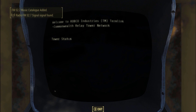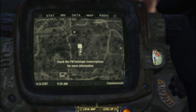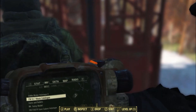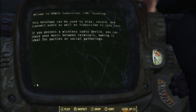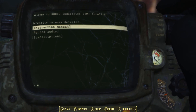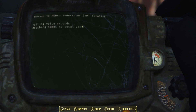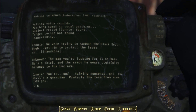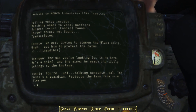Eject this holotape and check it for instructions. Speak of the Devil — check the FM. Setting FM 52 — that's the holotape we need. Instruction manual: the holotape can be used to play records and transmit audio, as well as transcribe it to text. Transcript one — voice pattern connection. Someone says: 'Quiet, we are trying to summon the Black Devil, get him to protect the farms.' An unknown voice responds: 'The man you're looking for is no hero — he's a thief and the armor he wears rightfully belongs to the Enclave.' Another replies: 'The Black Devil guardian protects the farms from scum like you.'